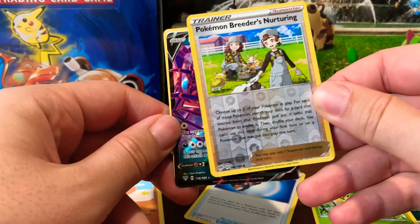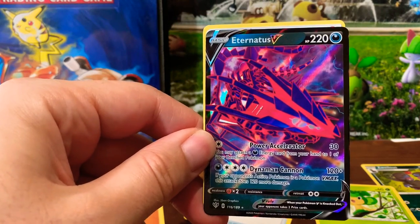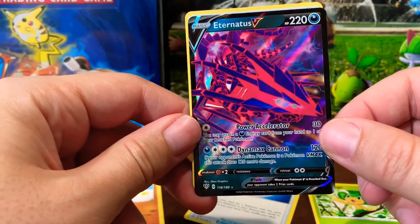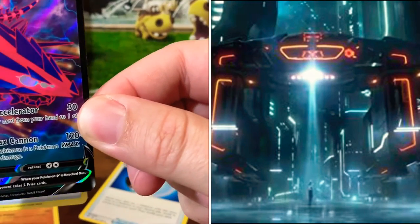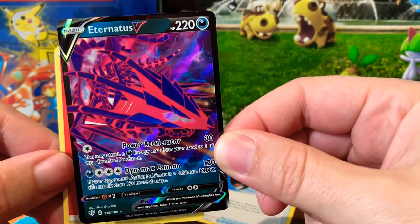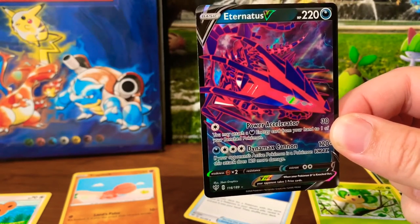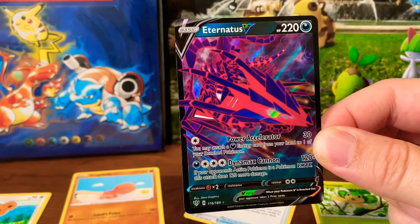I think there's something good back here. Look at that — the Eternatus V card! Wow, look at that guy, it just looks like a spaceship. Dynamax Cannon and Power Accelerator — it's like Tron's cousin or something like that. This is definitely the best pull of the day, no question about that. And then we got some fire energy. This card is fire — if that's the adjective you'd like to give Eternatus V, that's perfectly fine with me. I did not mean to rhyme that.